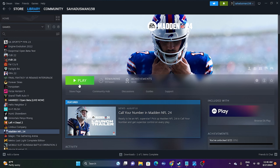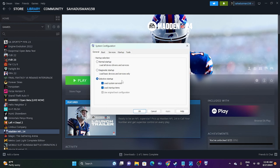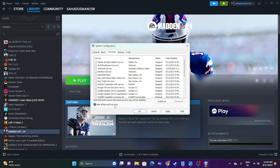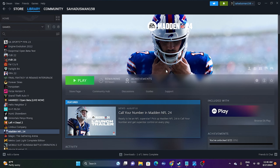The next step is to perform a clean boot. Go to the search bar and open System Configuration. Go to the Services tab, check 'Hide all Microsoft services,' then click Disable All. Click Apply and OK. You'll be prompted to restart — go ahead and restart. After the restart, the crashing issue should most likely be fixed.